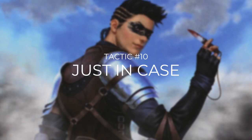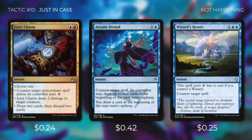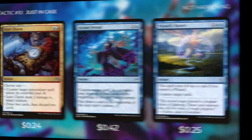Tactic number ten: Just In Case. We run three counterspells to protect our combos. Izzet Charm is flexible — counter a non-creature spell unless its controller pays two, deal two damage to a creature, or draw two and discard two. Arcane Denial counters a spell and has that spell's controller draw two cards while we draw one at the beginning of the next upkeep. Wizard's Retort costs one less if we control a wizard, making it essentially just Counterspell.